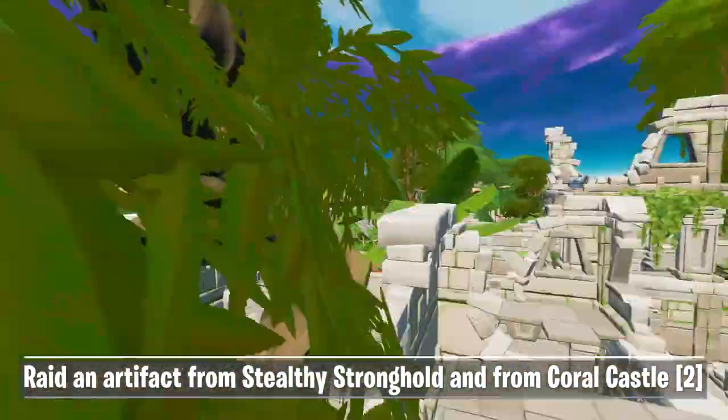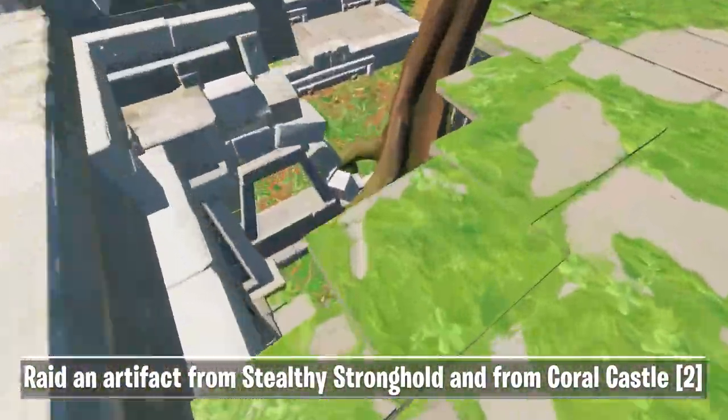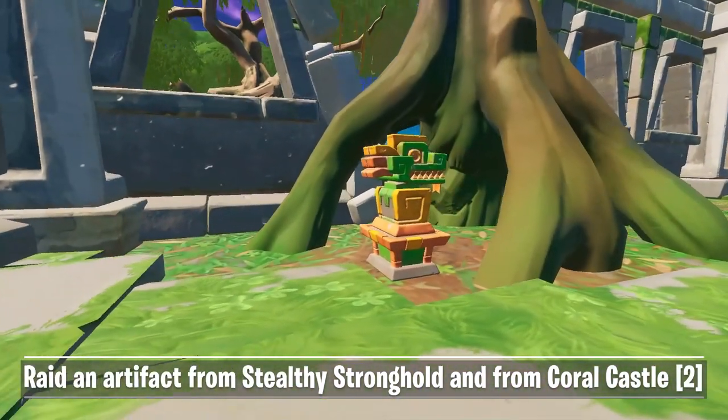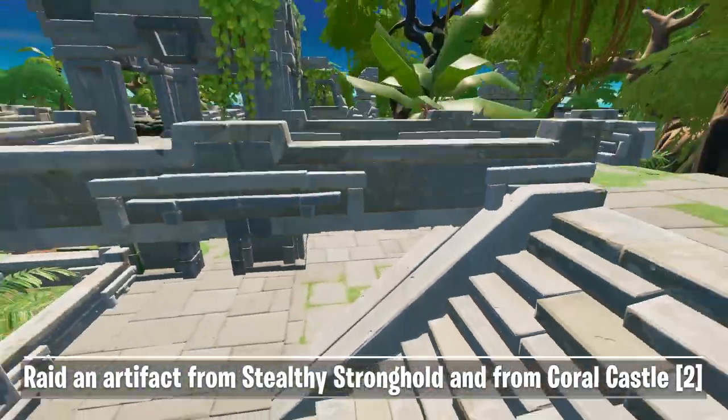The final location is on the other side of the main building. There's a different color tree growing through the roof. Go down to the roots and right next to it you can find artifact number four. Raid an artifact from Coral Castle and Stealthy Stronghold to complete the challenge.